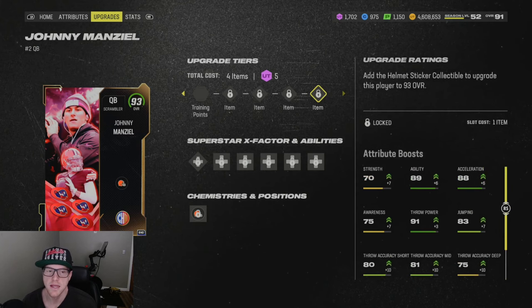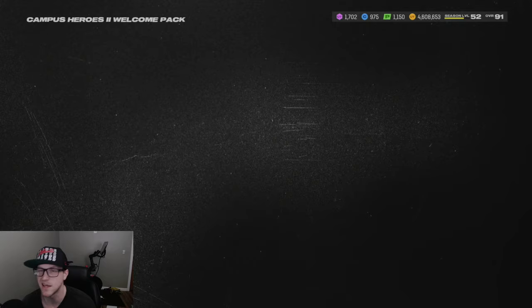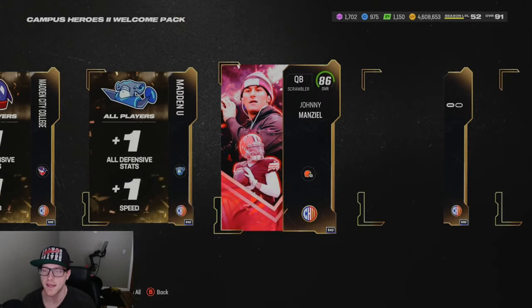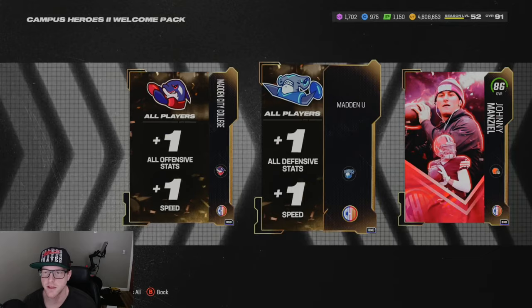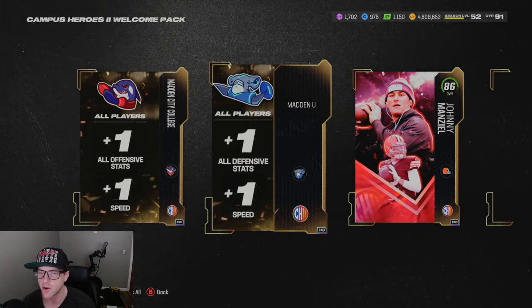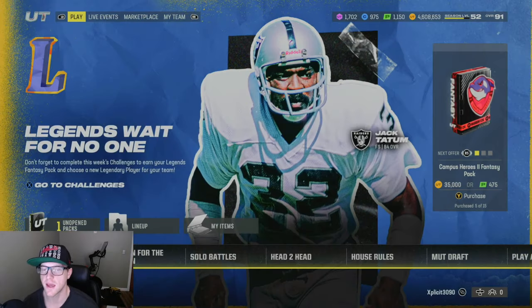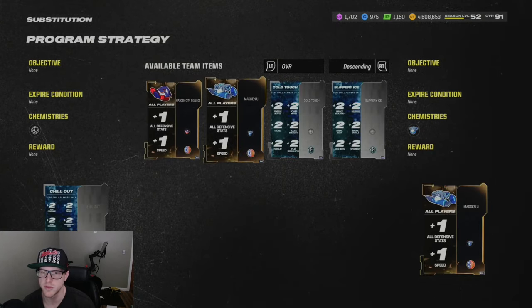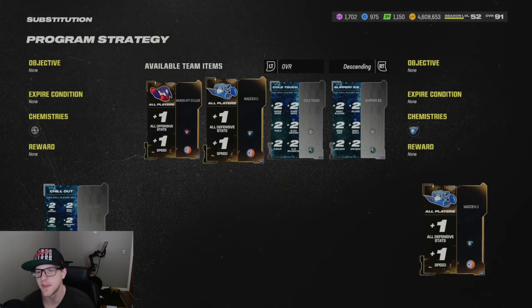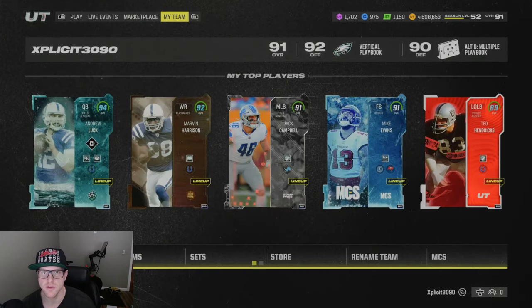For a free card, not bad at all. Especially for any no-money-spent players or anyone who just likes Manziel — I know a lot of people liked his first card, the AKA card. You're also going to get these Madden strategy cards. I haven't looked but I'm not sure if you can put both on at the same time — that would be an L if you can't, because you'd only be able to boost one or the other. Not sure why they did it that way, but that's what you get for logging in.